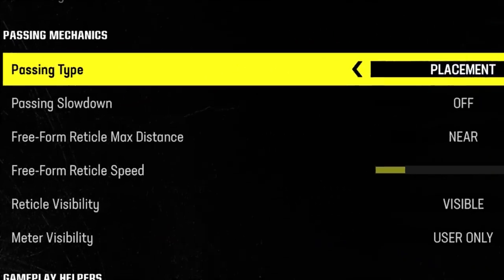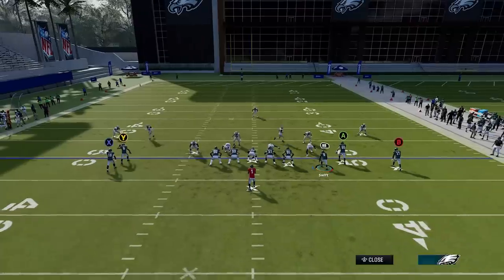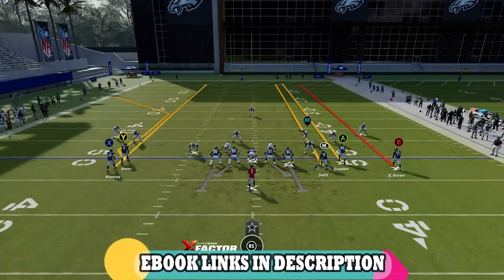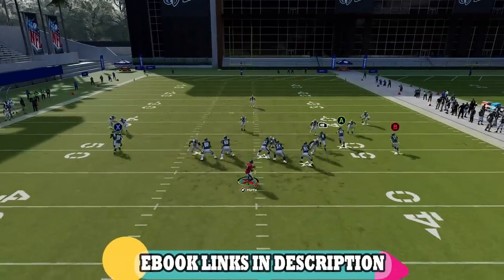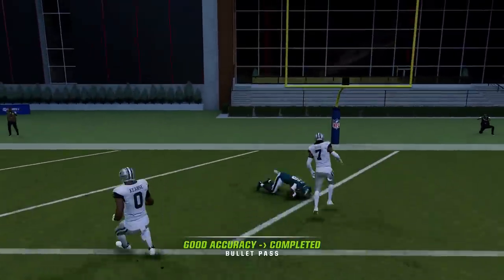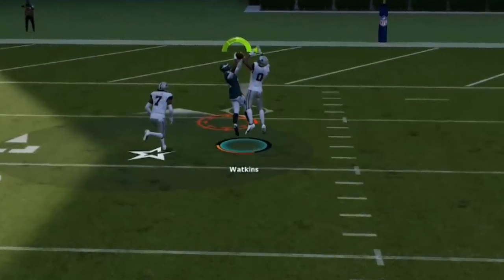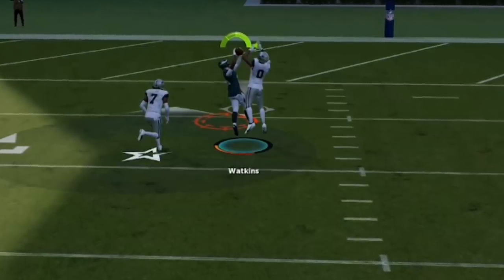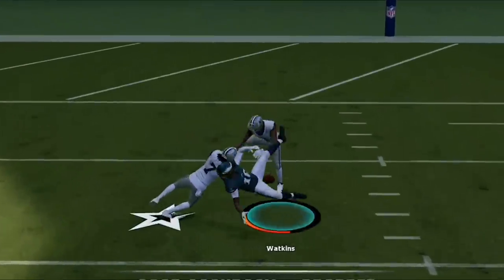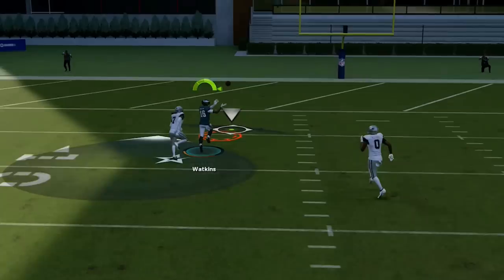If you're using either placement setting, you'll have the option to choose your freeform max distance and freeform reticle speed, which make all the difference. The play I'm demonstrating is a one-play touchdown against cover three from my New Orleans Saints offensive ebook. For deep passing to work this year, you really need to do more than just pass-lead inside the catch circle using the right stick. That's fine for short to intermediate throws, but for deep passes you need to leave the circle entirely and lead your receiver outside of it — that's where freeform passing comes in, activated by holding the left trigger while throwing.